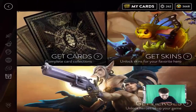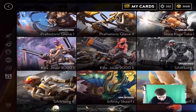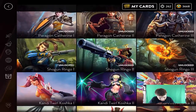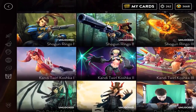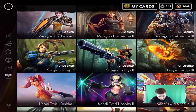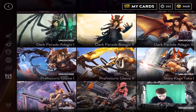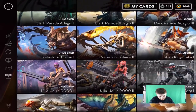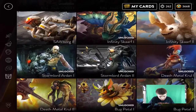Finally! So those are all the skins I'll be getting today. We got tier 2 Catherine, tier 3 Catherine, tier 3 Ringo, Kage Taka, and Stormlord Arden!